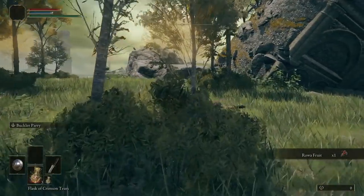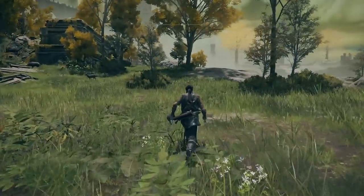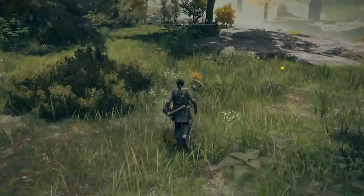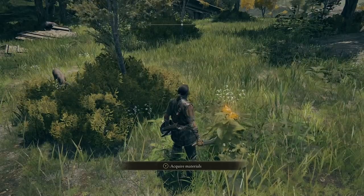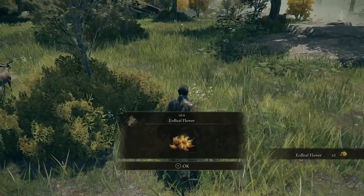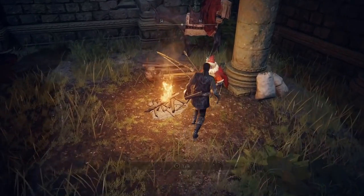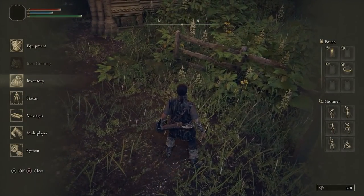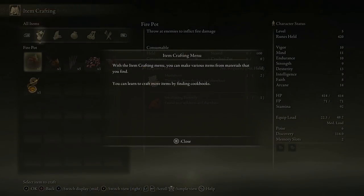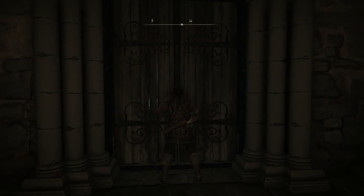Recapping from the co-op section: the fell calling finger remedy reveals summoning signs and martyr effigies to initiate multiplayer features. These can be crafted using two earth leaf flowers, found in Limgrave, Weeping Peninsula, Stormgate, and Liurnia of the Lakes - they have an orangey sort of glow. Go to the Church of Elleh, interact with the vendor, purchase a crafting kit for 300 runes. Pop out the front, grab a golden rune level two for 400 runes, then open your crafting menu and craft yourself a fell calling finger remedy.